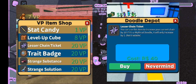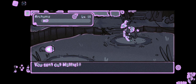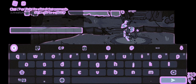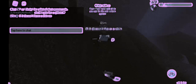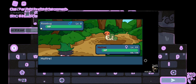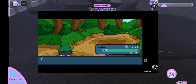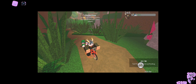Something very important: if your chain is not above 50 and you accidentally kill a doodle you are not training, your chain will be replaced with that doodle and your previous chain will be erased. So be very careful if your chain is below 50. However, if your chain is above 50, killing another doodle will not erase it. The chain can only be broken by capturing a doodle.